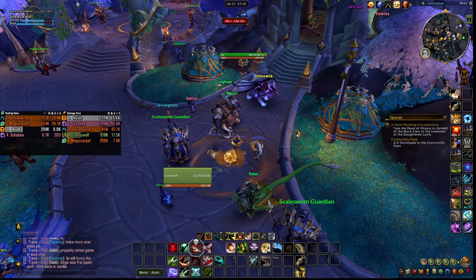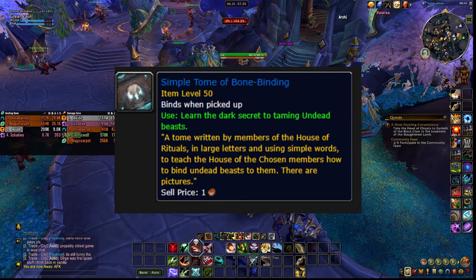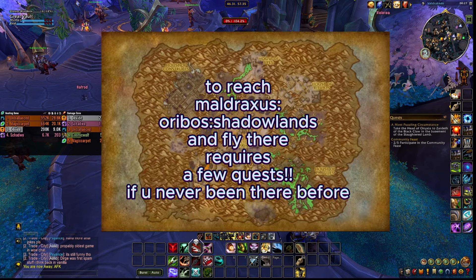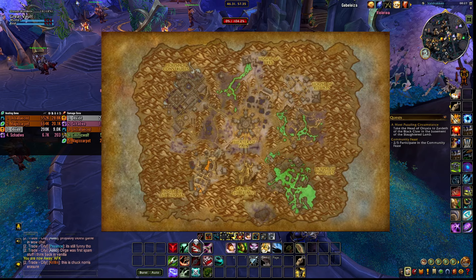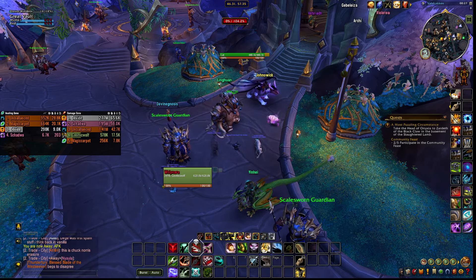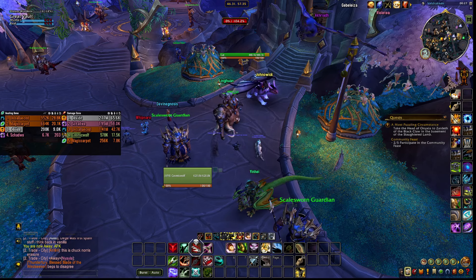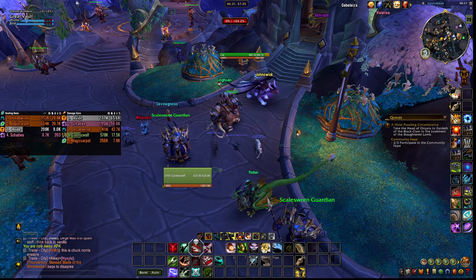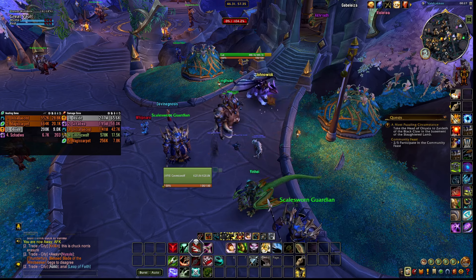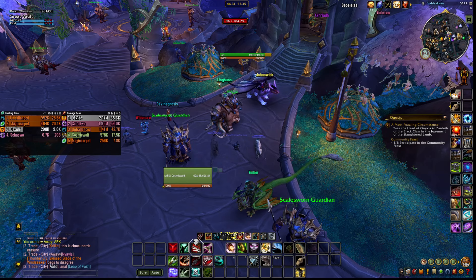The next one is the Simple Tome of Bone Binding. It is a world drop obtainable from elites in Maldraxxus and Plaguefall. It unlocks the taming ability for your other hunters on your account as well. Undead hunters do not need this tome to tame undead beasts. This is probably the most sought-after one because the undead pets are among the coolest available.